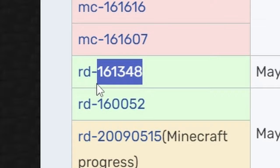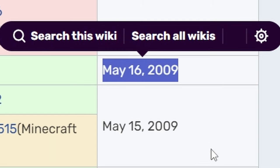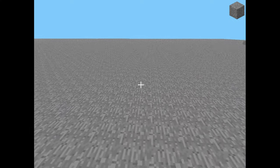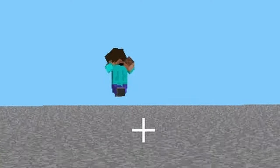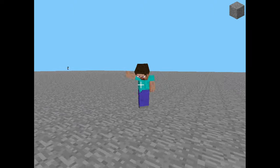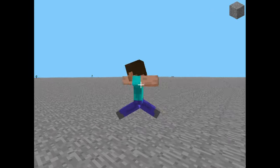The next version I want to try was released three days later. Here is a slightly newer version. Now we have random Steves running around. Look at this guy. Can I hit him? This is the earliest version of Steve right here. I can't hit him. Darn it.